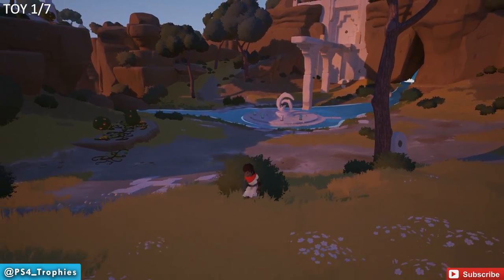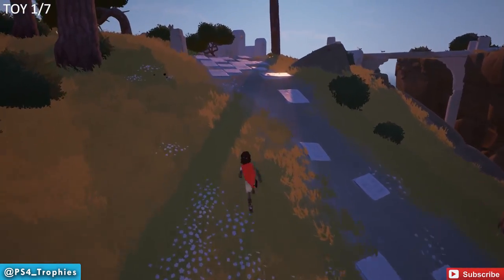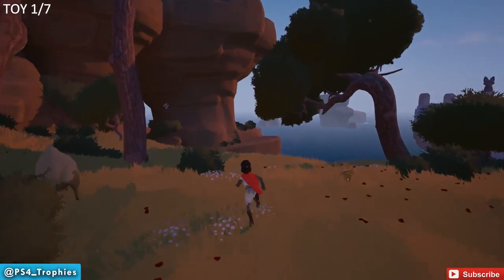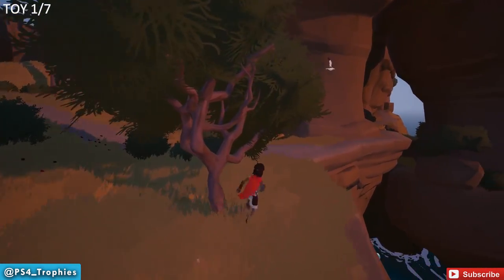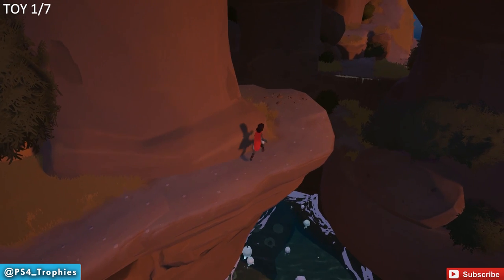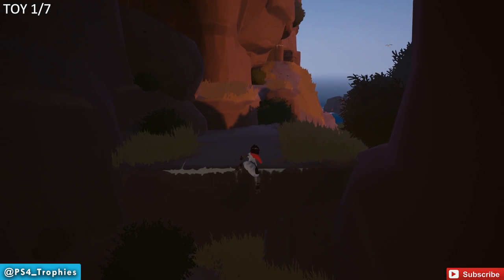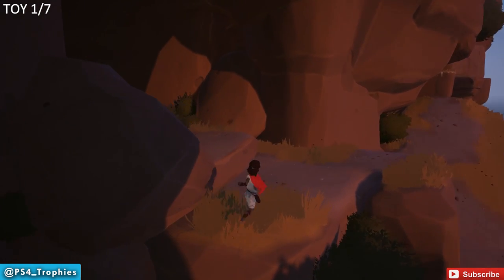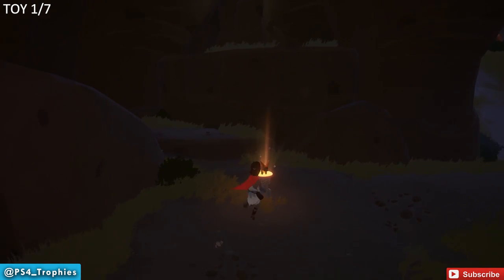Moving on, we're back at the center of the puzzle area — there's the orange bush down there. We're going to head back up this pathway and follow this little ledge. You have to come this way as part of the story, but we're going to take a little side path to get our first of seven toys. Come up here, jump down, go over to the left once we climb up this rock. You'll see the toy right in front of you — just walk up to it, hit the square button, and you'll get that.